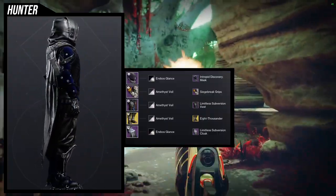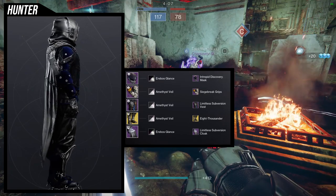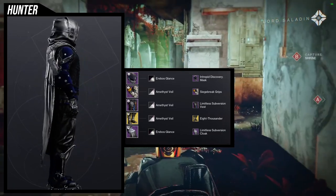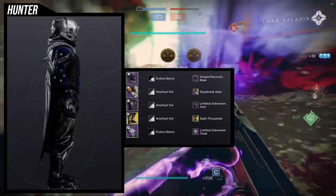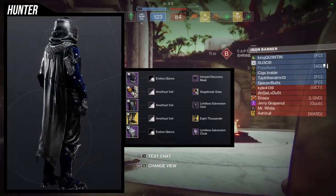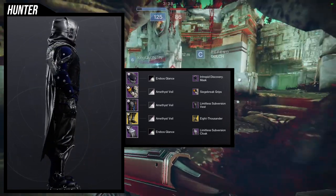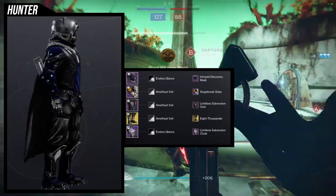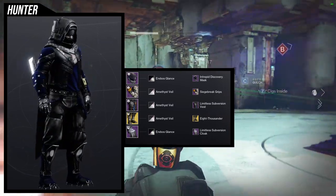Last but not least, we're using the cloak with the chest piece together. I personally don't like how the cloak looks without the chest piece — the leather padding on the collarbone is actually connected to the cloak, so if you remove the chest piece it just looks weird. We're using Siege Breaker Grips again because I'm going for an off-color look. For the helmet, Intrepid Discovery Mask with the Limitless Subversion Cloak looks really cool together — and the Limitless Subversion Chest Piece as well.